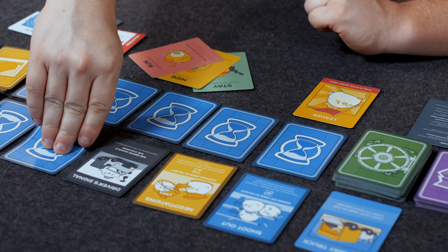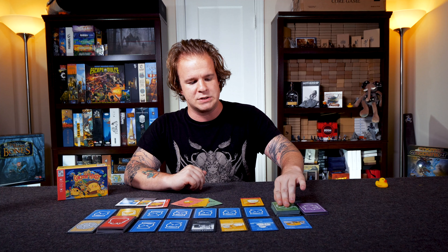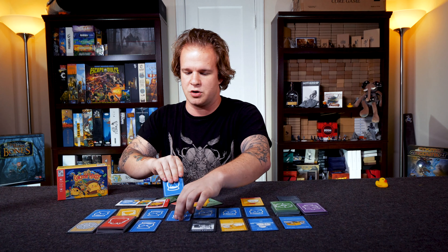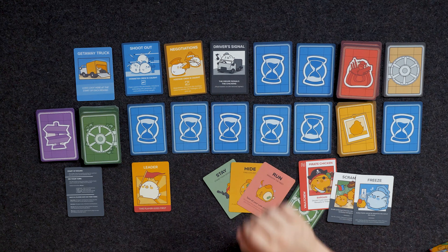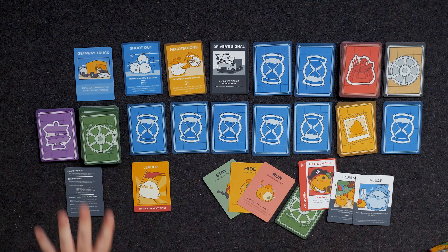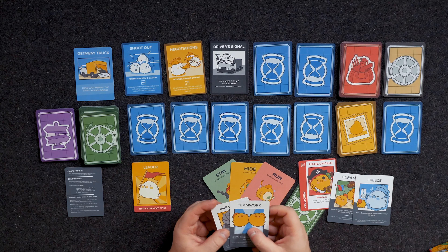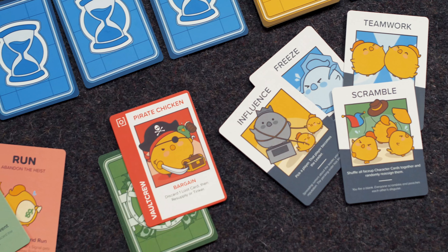So you could peek to gain some information and check what the card underneath the next timer signal is — the next card that will be pulled so you're ready to respond accordingly. You could take some wealth for yourself if you feel confident about what's going on on the board, and just slide that underneath your chicken. You could tinker, which means you manipulate the board, in case that's not the card you wanted to pull. Or you could resupply — take two more action cards that allow you to manipulate things or basically take an extra turn later in the game. Like I just got Influence, which lets me pick who the leader is going to be, and Teamwork, which allows me and another teammate to swap two cards on our turn — basically an additional tinker action.